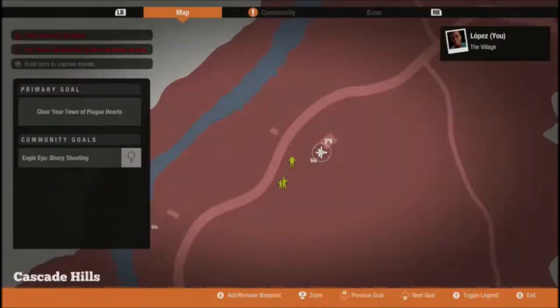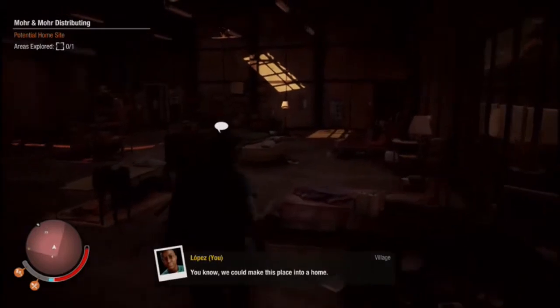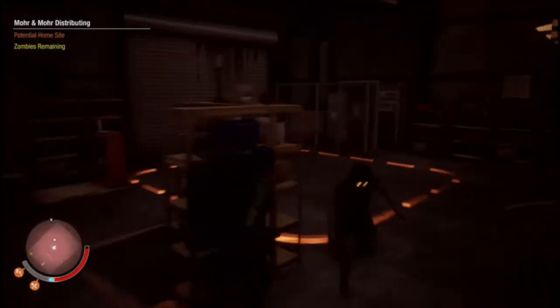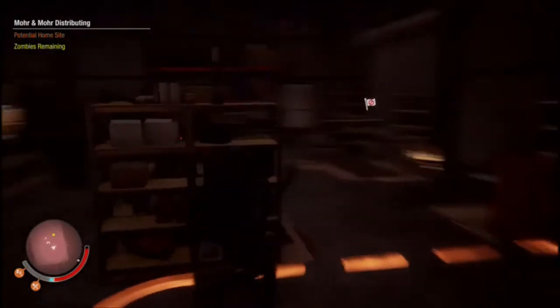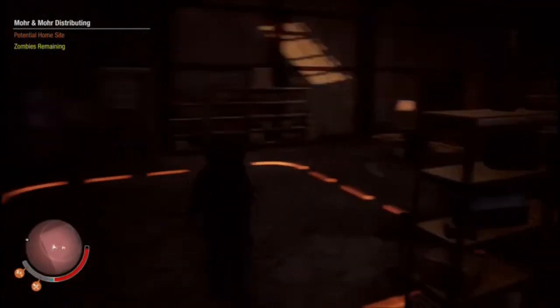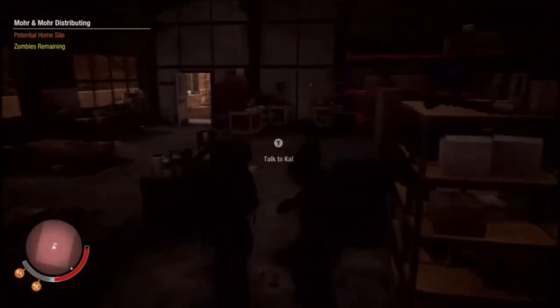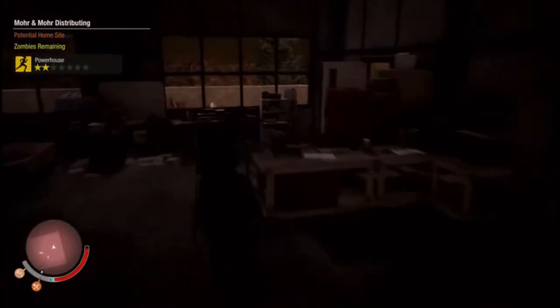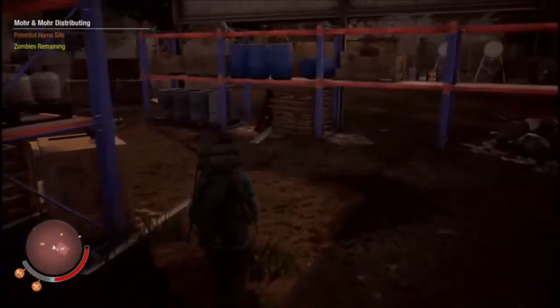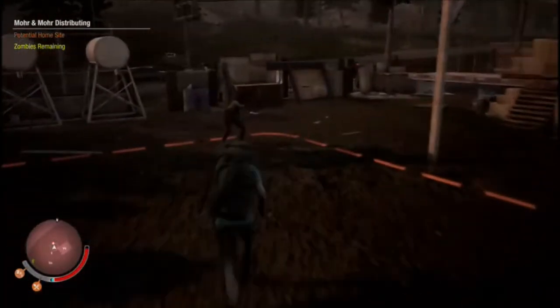Why is she so knackered? We could make this place into a home — this is nice. So let's take a look. Why can't I claim it? Zombies remaining — okie dokie. Let's get rid of these. This could be good, I'm liking this. Put some effort into it. I've got to go back in to claim it. I'm going to talk to Carl and switch, because we'll be here for an absolute age waiting for her.